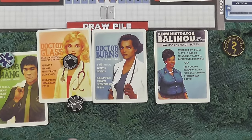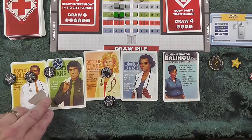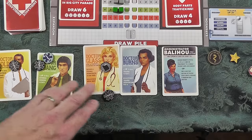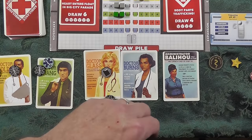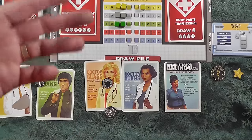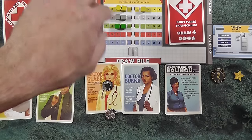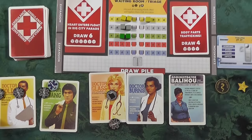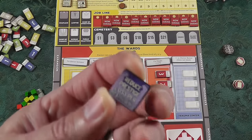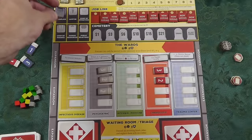That costs Dr. Chang one of his medical actions — he just flips his token over. You continue down this phase until all your doctors have used their actions. When you have nothing else to do, you can pass. This game works great as a solo game. I actually like it best with two — my wife and I really enjoy playing it. I'll usually take two of the doctors and she'll take two, plus whatever administrator we draw.